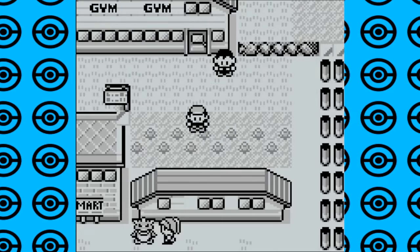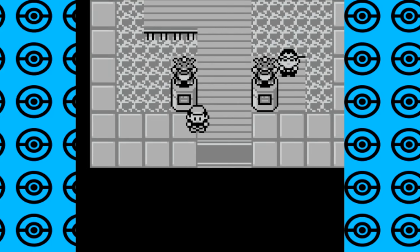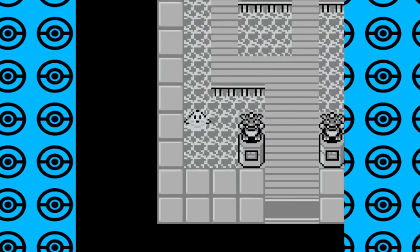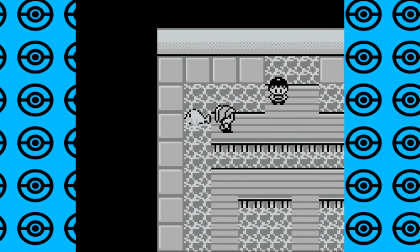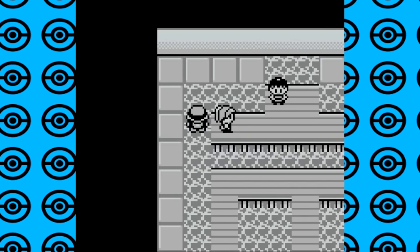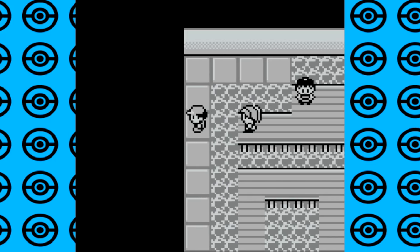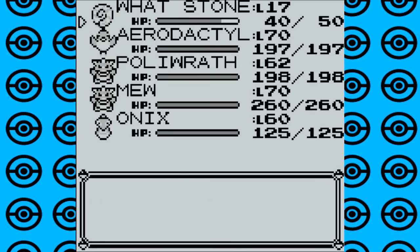This next glitch is in Misty's gym, though it could be done in a few other areas with water. All you have to do is surf in the water of the gym and face an NPC so they're on the right of your screen. Press the Start button to block the trainer, then go to your surf Pokemon and click surf to stop surfing. The game will think you can step onto the tile the NPC is on, and instead you'll get off in the middle of the water on top of where your surfing Pokemon was.